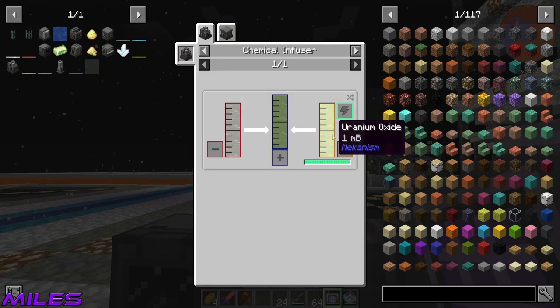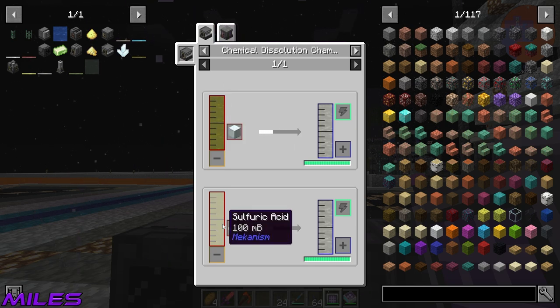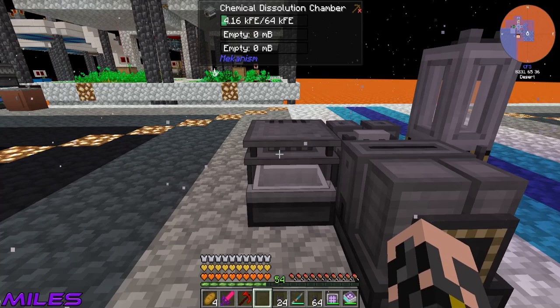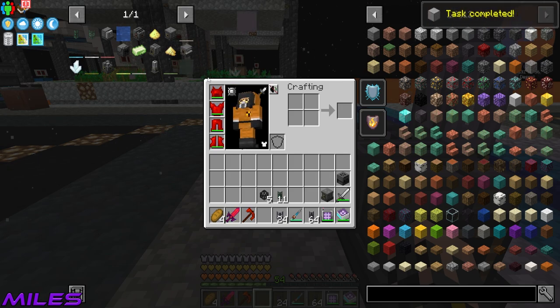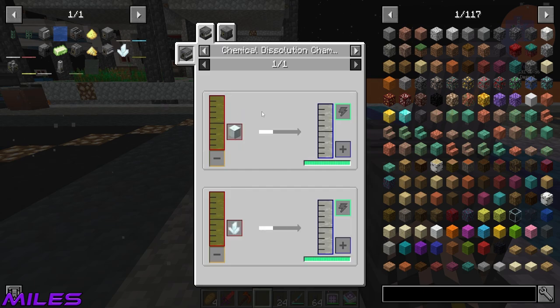Let's go reactor casing - I don't know how many I need, so 400 for now. It's a steel casing per four, but that's fine, we've got loads of steel. I made a thousand steel earlier. We have 300,000 steel essence - seems like it's all been used up for crafting.